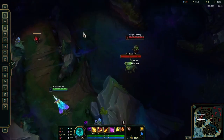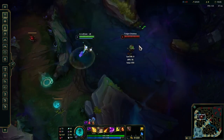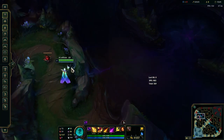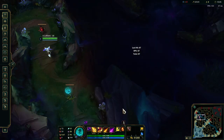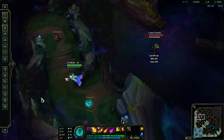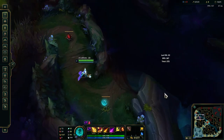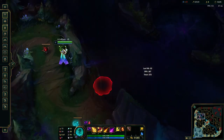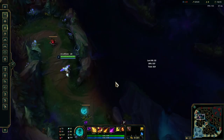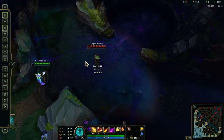One combo I would hate to miss: W, Q, R — this is a great combo for picking people off if you're over a wall and want to surprise them. You can also do W, Q, R, E flash. If you want to land your E and be unexpected, you can do an E flash. It makes it easier to land your E and just looks sick.